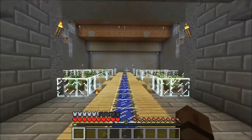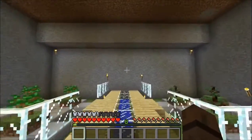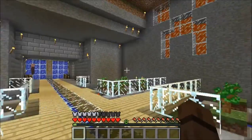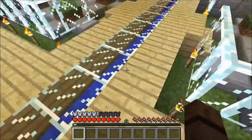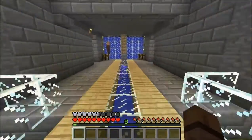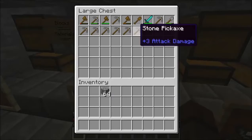I need redstone to make a dispenser, and a piece of bow, and then I will make my own farm of different kinds - like a sugarcane farm, cactus, or wheat. But first we must mine, of course.